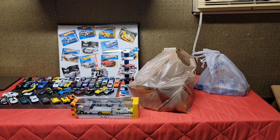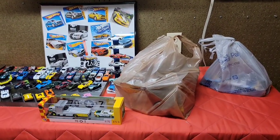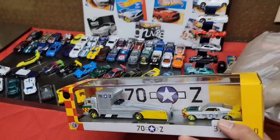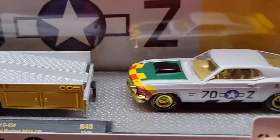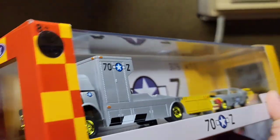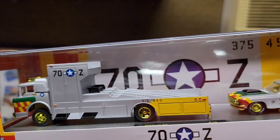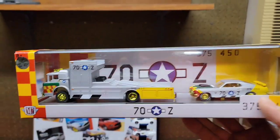Alright, we have some goodies - I can't wait to show you what I found over the past week in this bag. Check this out - an M2 chase piece that my co-worker gave me. He picked up the mainline M2 hauler set of this same deco. It's a 750-piece - you got the gold wheels, the gold details on the Boss 429 right there. God, that is sweet.